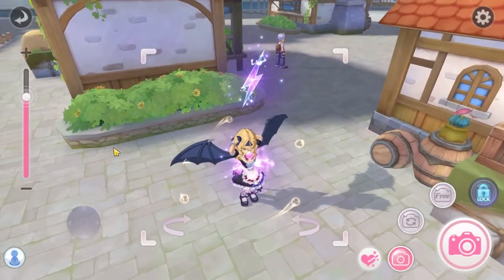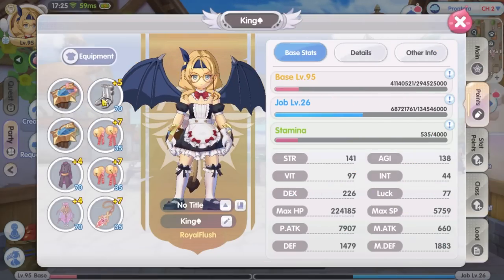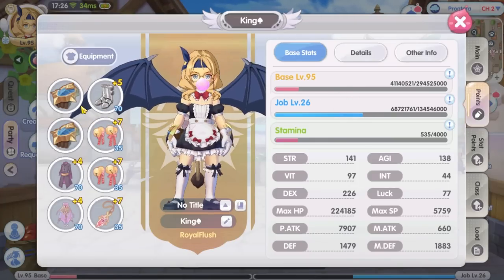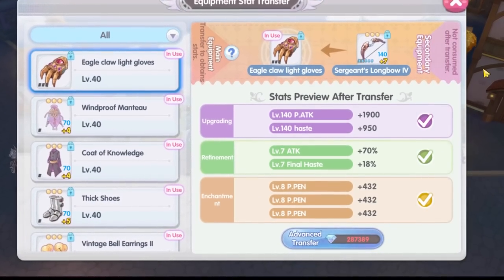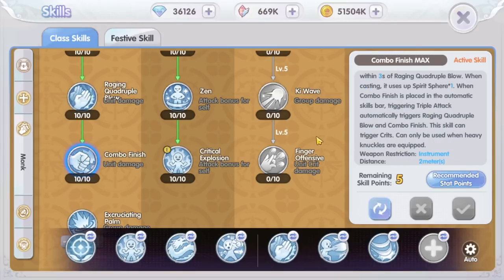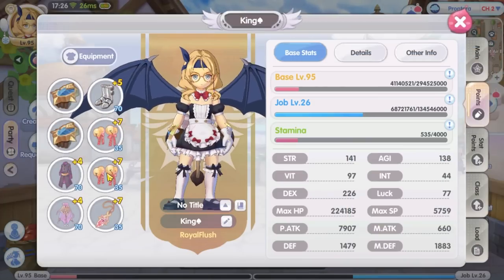Now let's start with the heavy glove attack speed type monk skill test. I'm going to start with a clean heavy glove weapon — no upgrade, no enchant, and no refine. As you know, transferring the weapon star will cost a lot of diamonds, and I just don't have enough diamonds to transfer my weapon star from my longbow to the heavy glove weapon. Almost all of the heavy glove skills can crit, so my equipment is not the ideal build. I am a penetration build sniper switching to monk to test the heavy glove weapon.